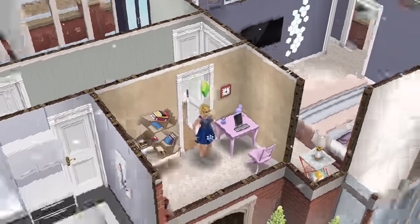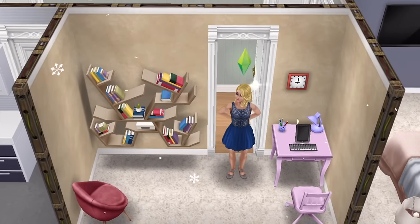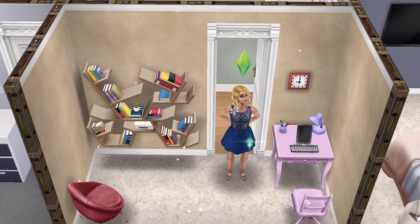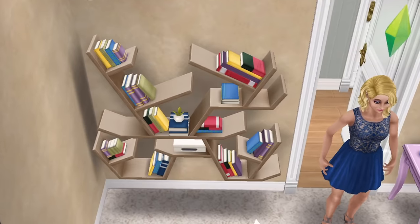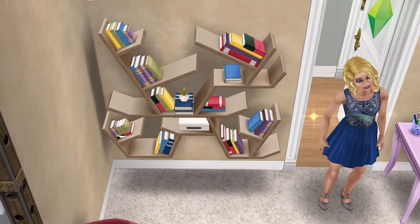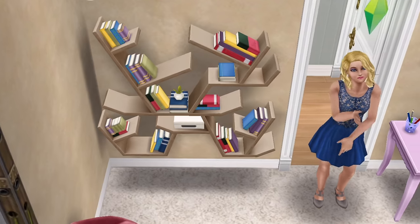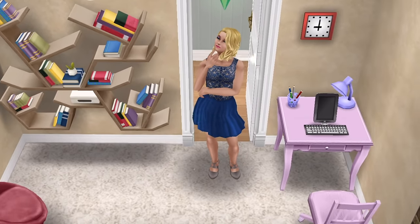Across the corridor there's a beautiful compact office space — and this is the reason why Lillian is here. There is a white box hidden in the middle of the bookcase. There's something in it that she wants, that she needs, and she's going to take it unknown to the occupants of this house.